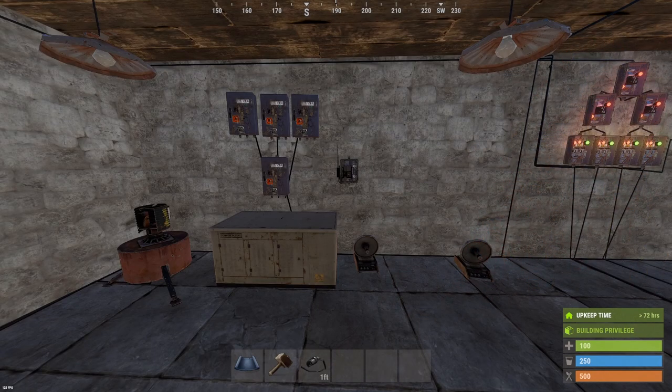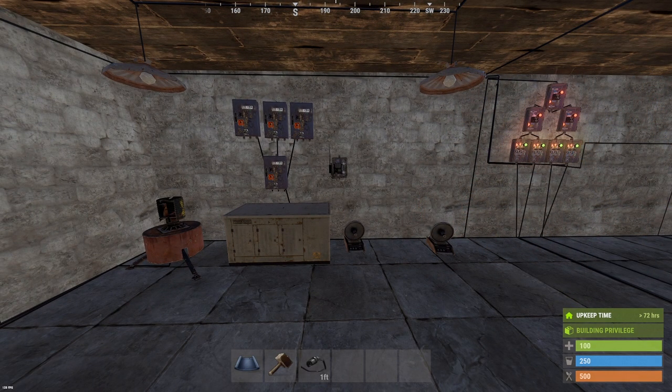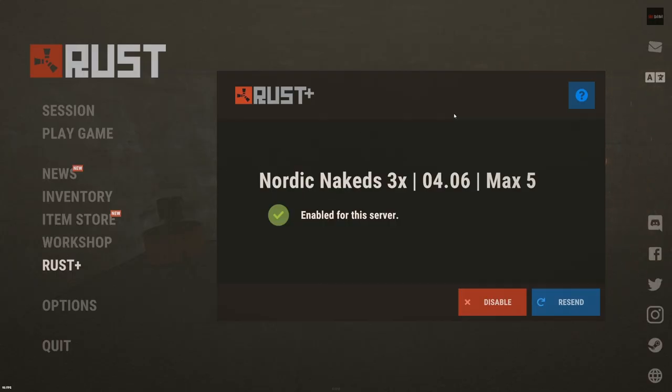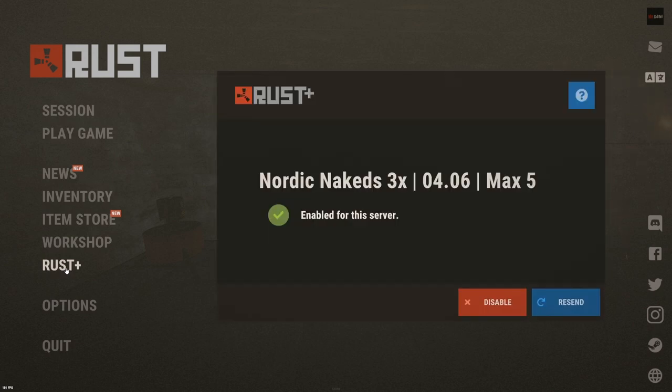Now we're gonna look at how you can enable this and pair to your phone. I'm not gonna show the process of how you connect the phone app to the server — that is quite simple. Basically what you do is download the app, then connect your Steam account to the app, then join the server you want to play on.